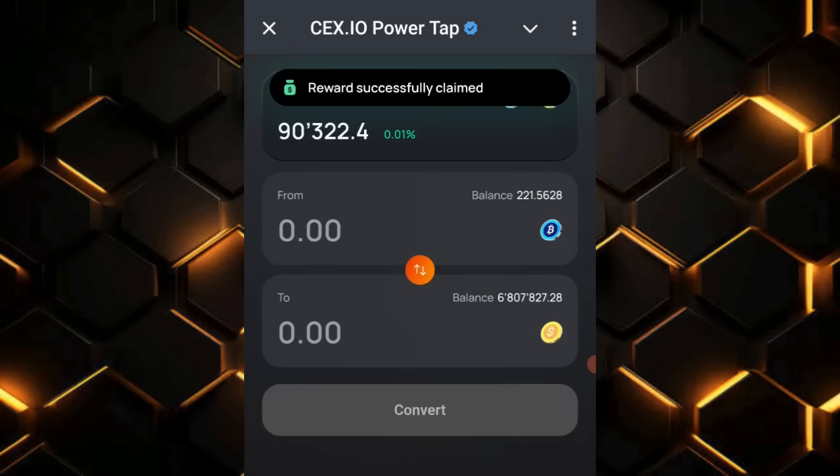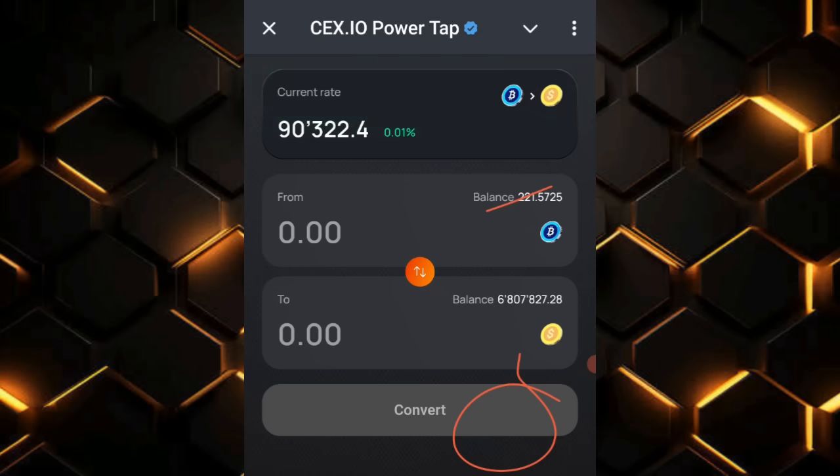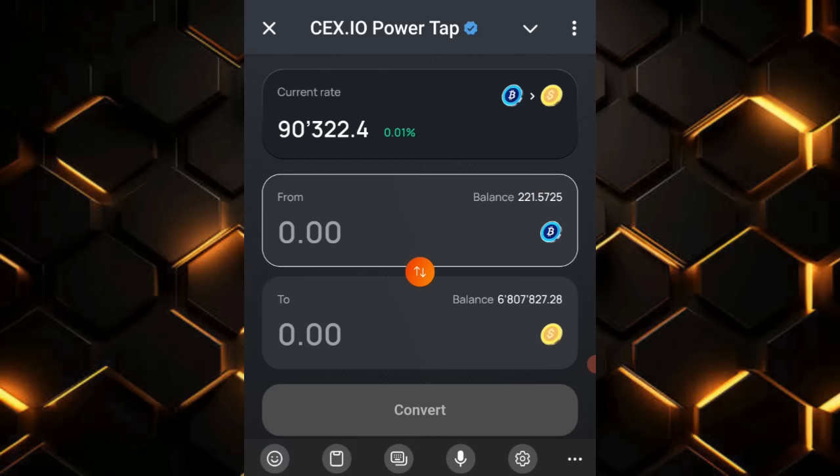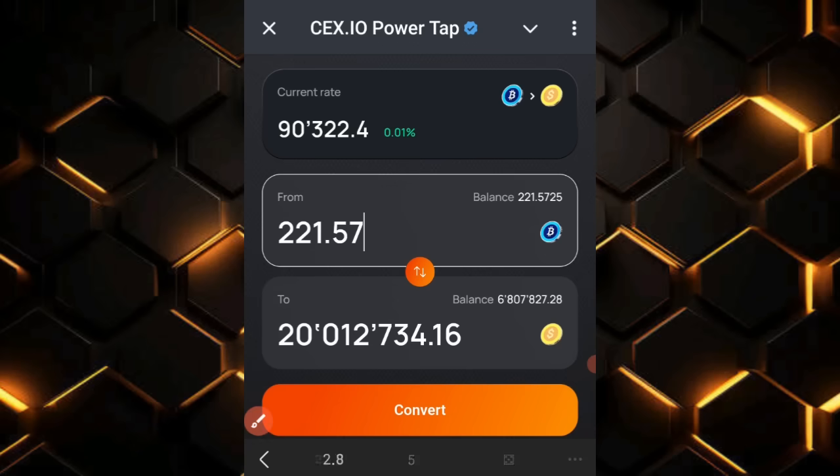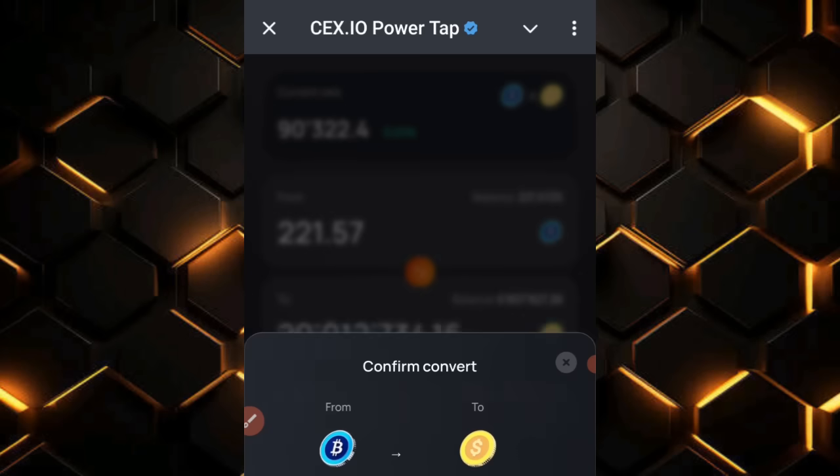Once I claim it, I'll click on Convert and convert this amount of coins to crypto. I need to type in 2 to 1.57, which will give me about 20 million tokens. I'll click on Convert.